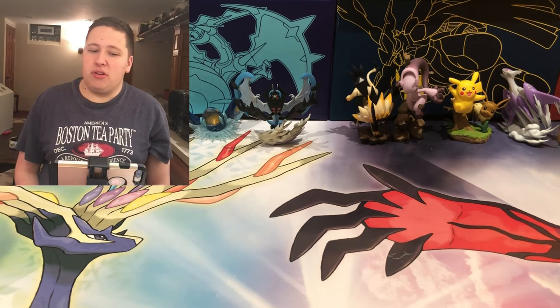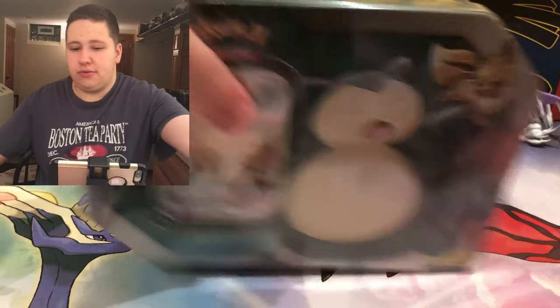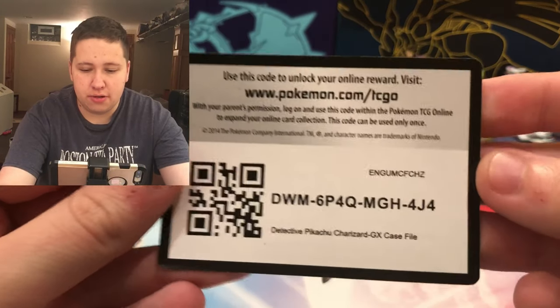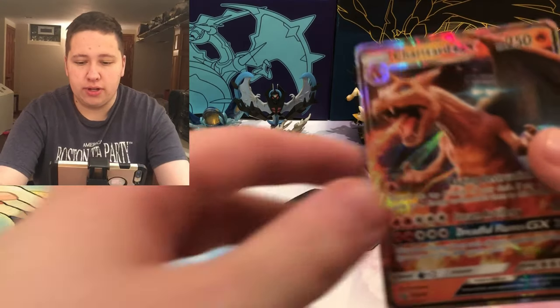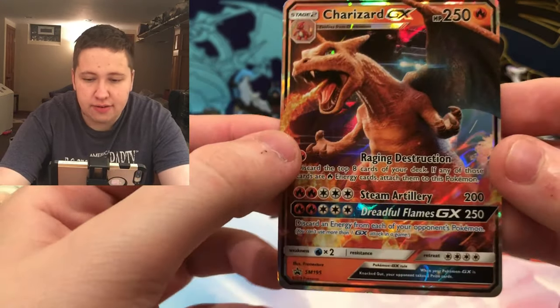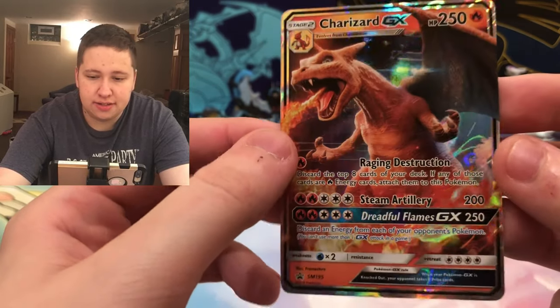I've already introduced what we're going to be opening today. We have the Snorlax and Eevee GX tin, and the Detective Pikachu Charizard GX Case File. I'll open that one up first. Here's the code card for the Detective Pikachu Charizard Case File - it'll unlock a Charizard online. But here's the real Charizard: Charizard GX Sun and Moon promo number 195, with Raging Destruction, Steam Artillery, and Dreadful Flames GX.